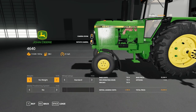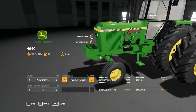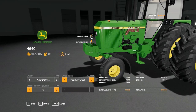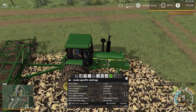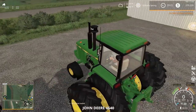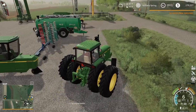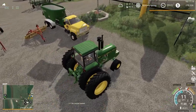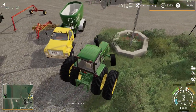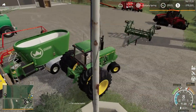They've got some Trelleborg 710/70 R38s on there — cool. Notice the front tires though. Giants unfortunately doesn't really have any proper front tires like that in the game. Rear twins of course, GPS sure — that's going to really increase the price of that tractor. Oh there it is — I was going to say I thought we had two chisel plows.